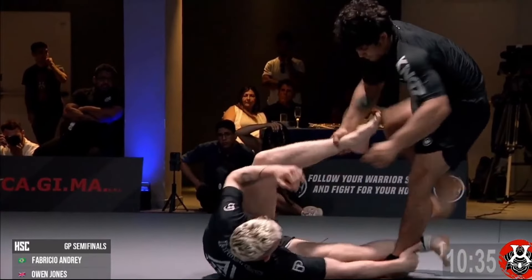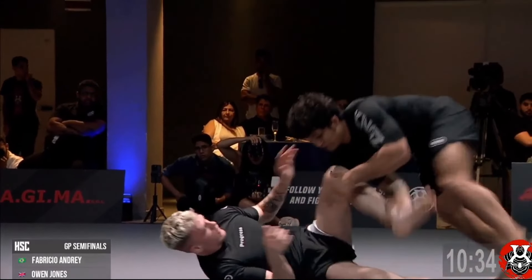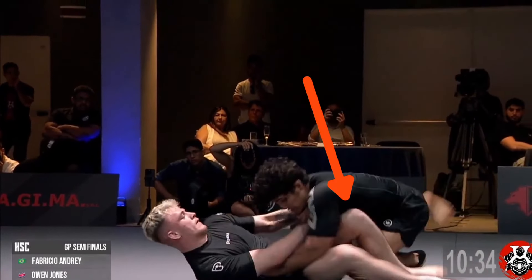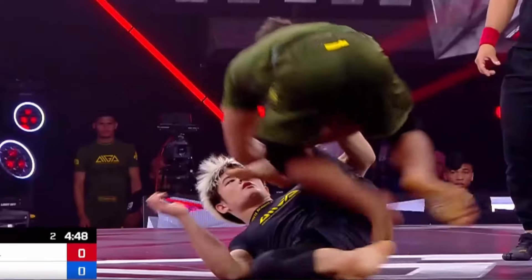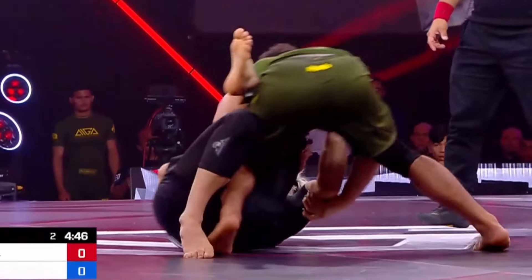But throwing the leg across is not enough to secure the pass, because after that there's a battle for knee control. Here he's bringing his body in front of the knee, but other times he's going to be using his hand to try and control the knee.